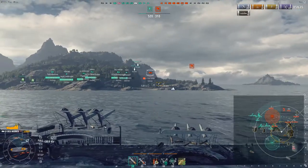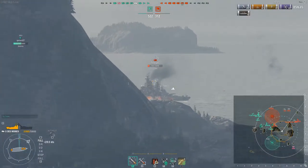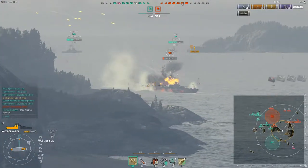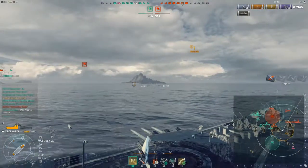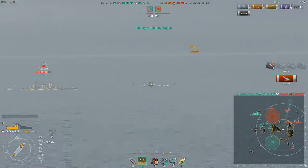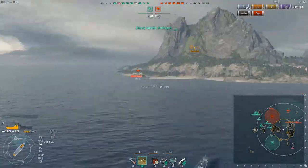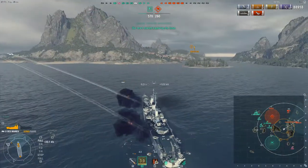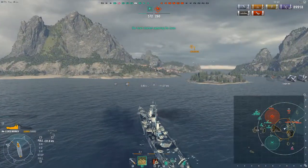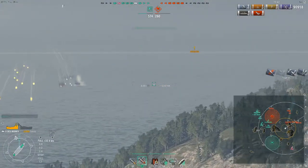Right now we are trying to push around here because the Missouri has his hands full with all of my friendlies, so we're going to try and hopefully get some damage on him from behind. It looks like he'll probably end up dying before we can get to him, but we go ahead and take a few shots. There was a Zao over here — I want to get the guns turning, and we do manage to secure the kill on the Missouri. Now we're immediately switching to armor piercing; the Des Moines has a 5.5 second reload so we can switch over very quickly and start going to work on the broadside Zao.